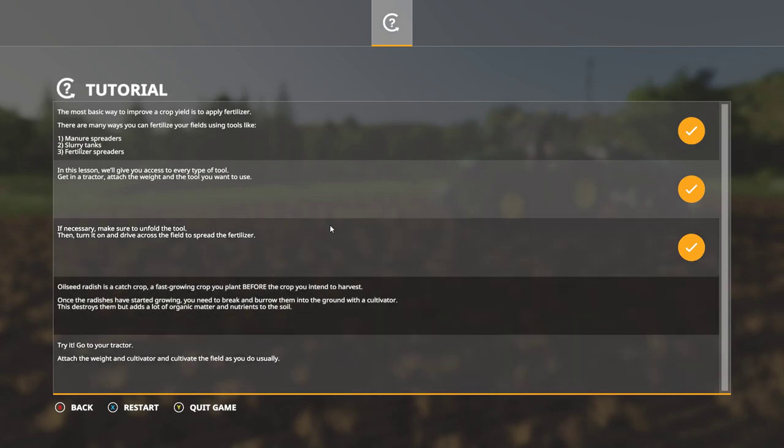There's another fertilizer method — oilseed radish, which is a catch crop. You plant it before the crop you intend to harvest. Once the radishes have started growing, you need to break and burrow them into the ground with a cultivator — the machine we used in the first tutorial. This destroys them but adds a lot of organic matter and nutrients to the soil.